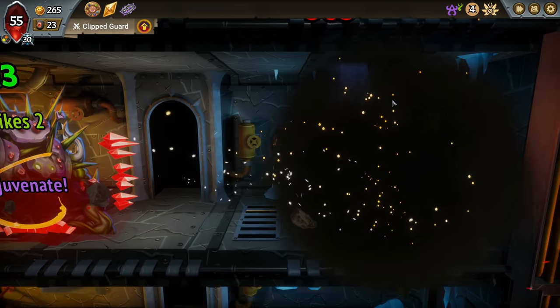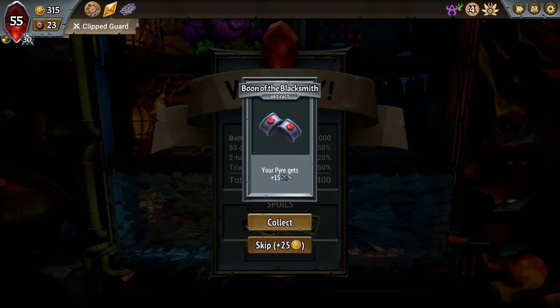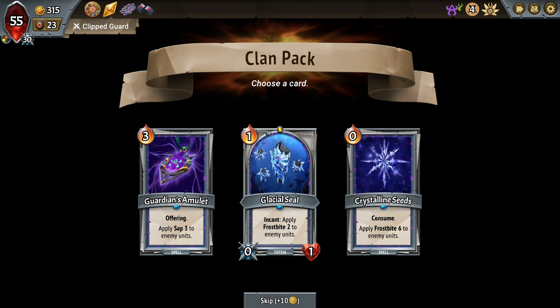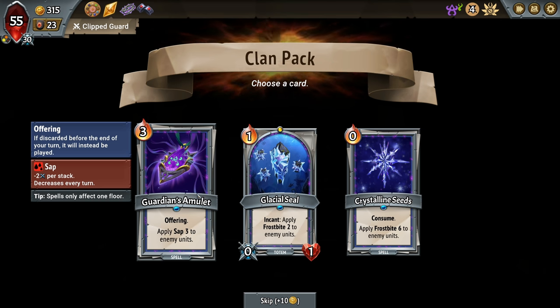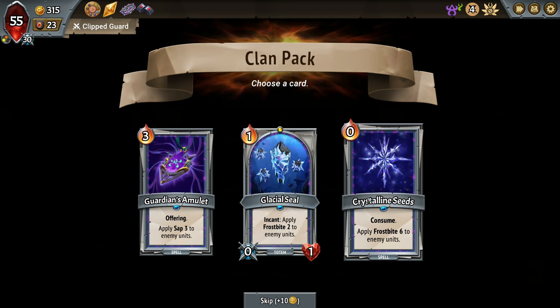We can restore pyre health hopefully. Boon of the Blacksmith — pyre gets extra attack, yeah I'll take that. Guardian's Amulet: apply Sap three to all enemy units, minus two per stack, decreases every turn. On Incant — this is a totem — apply Frostbite two to enemy units. Interesting, it's only one slot capacity. Or apply Frostbite six to enemy units — can only be played once per battle. This Frostbite is a really interesting mechanic. So is the Sap, but we cast a lot of spells — if we can slam this in there, I think so. Three Stings, can only be used once — 28 health and draw two, or we apply the quick. Let's go here with the quick.